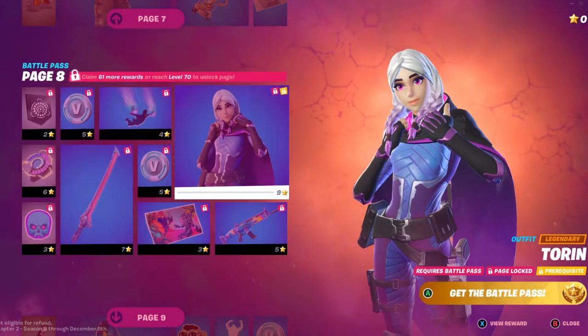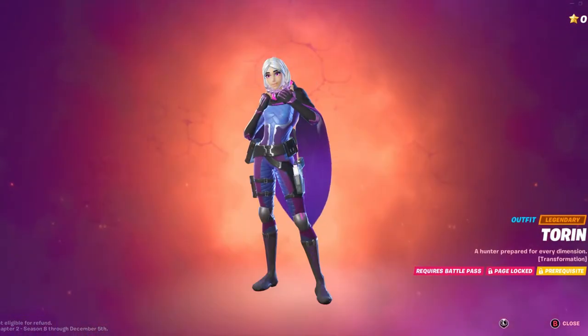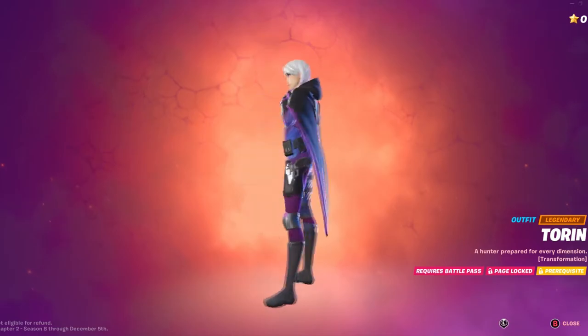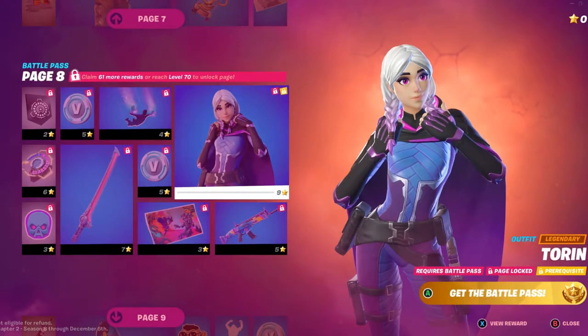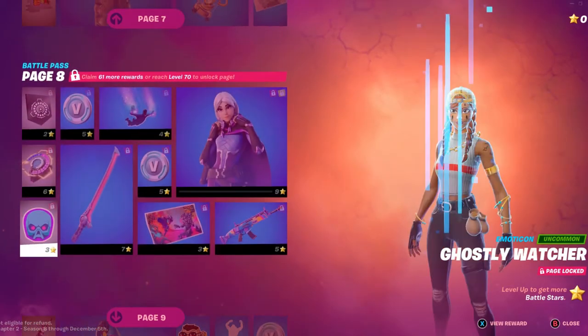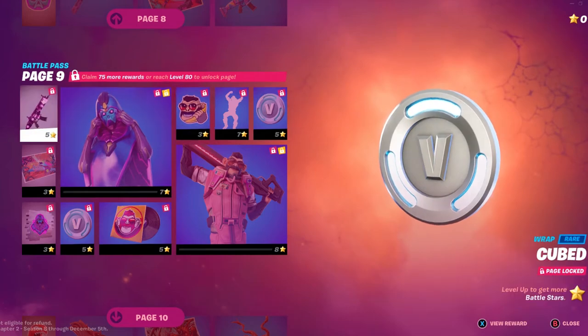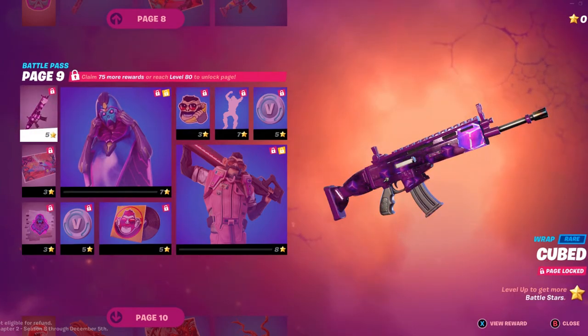Charlotte, Tor, and Torrin are all of my favorite skins in the Battle Pass to be honest. I like her cute little adorable face — I don't know why, I just love it. For those who want to see it, there you go, there's the skin. We also have Page 9. Ooh, Cubed Wrap — this is possibly one of my favorite wraps in the season because I just love Kevin overall. Honestly, this is one of the best wraps.